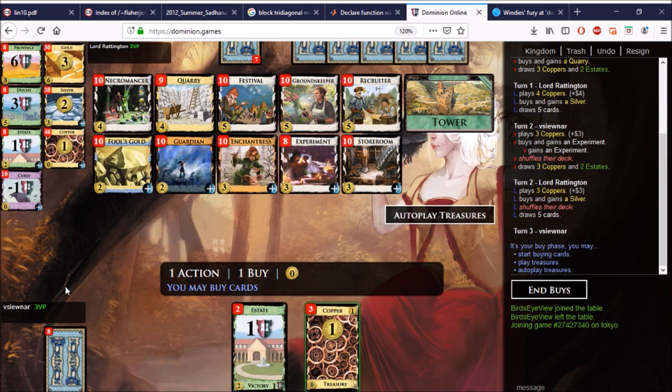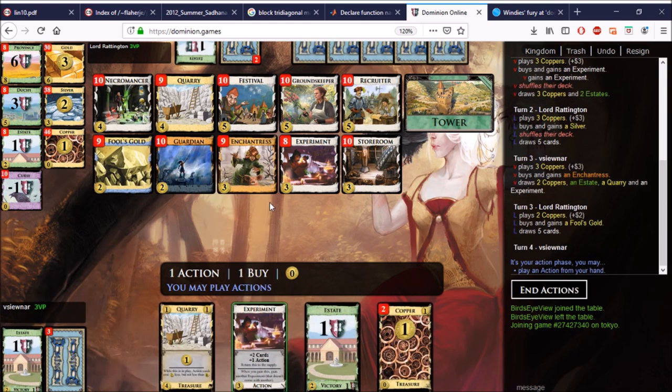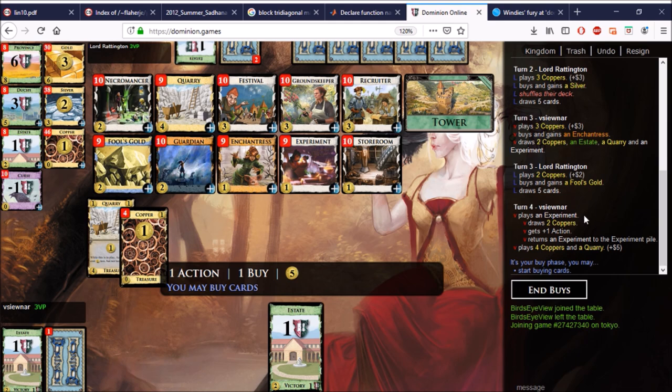We'll get a couple of Recruiters out. The Experiments all missed — that is totally fine. If we see just one of them in the next hand with or without the Quarry, we'll be happy. We could take more Experiments at this point, but we'll go ahead and get an Enchantress. And here — an Experiment in hand, and the other Experiment is at the top of the deck. I didn't even need the Quarry; I got to five just from playing that one Experiment.